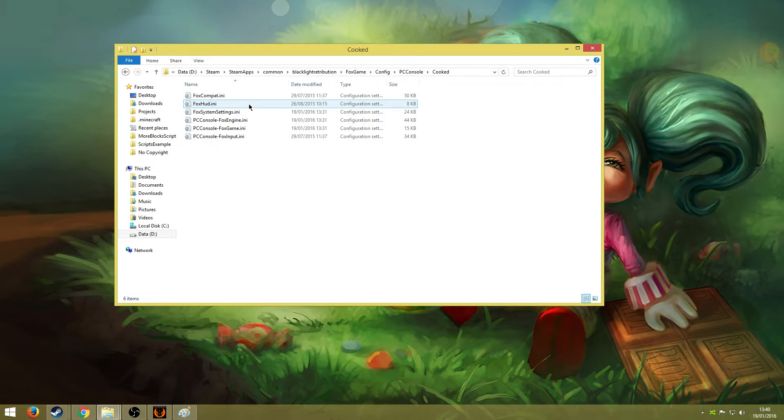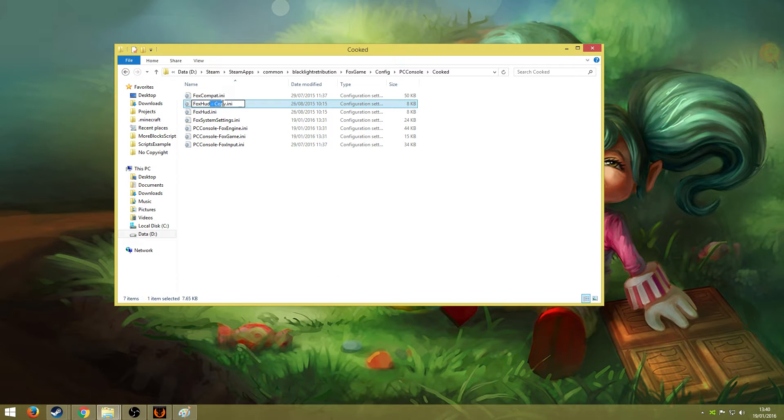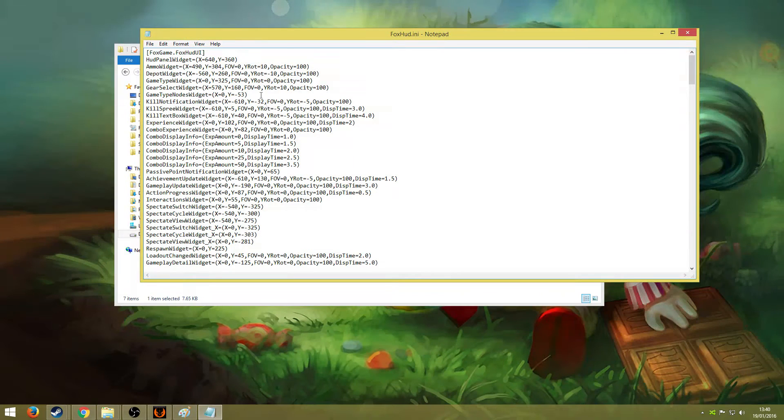In this folder you will find the foxhud.ini file. First you want to make a backup of this just in case you mess something up so you can restore it later. Just copy it, paste it, then I usually rename my backups to underscore old so I know they are the original version. Once you have done that you can open the foxhud and start editing it.